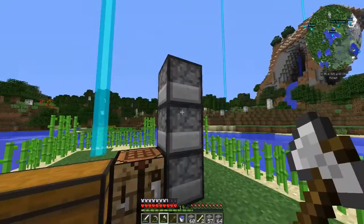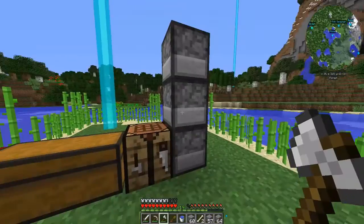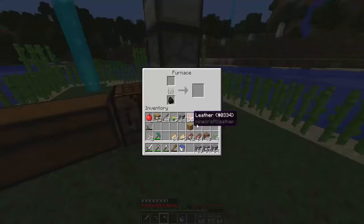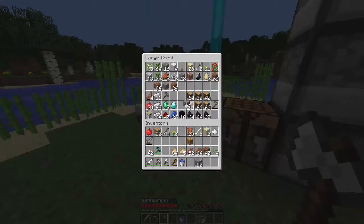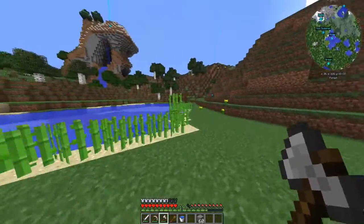Let's get all the meat into the furnace. Checking our cobblestone — we only have a stack left, so I definitely need to go mining for more. I can at least start on the layout while the stone cooks.